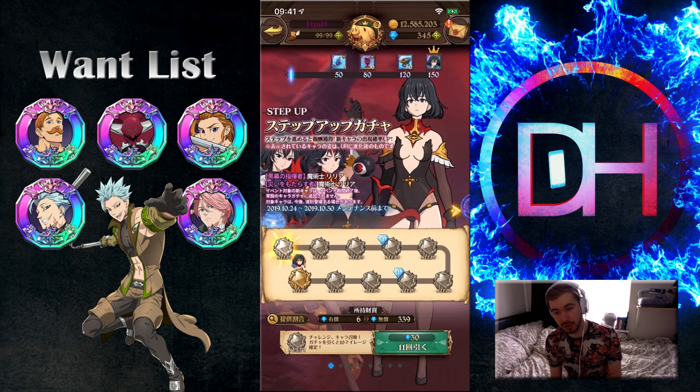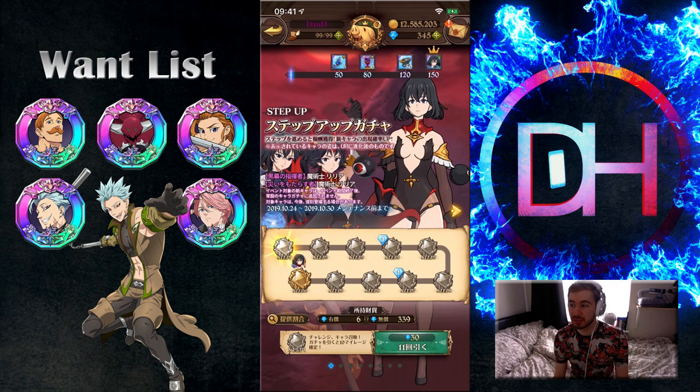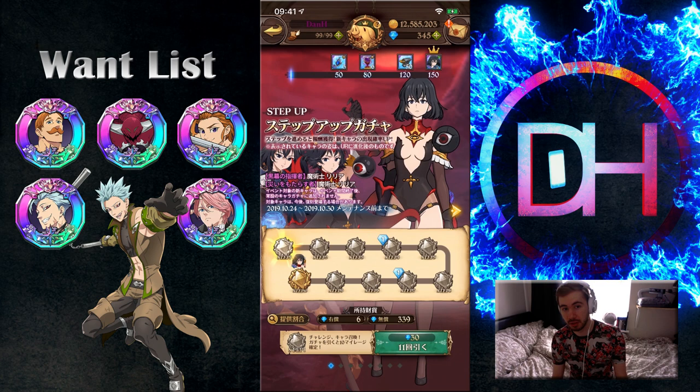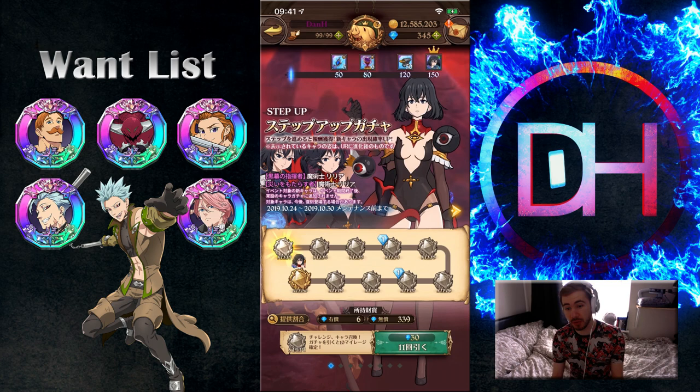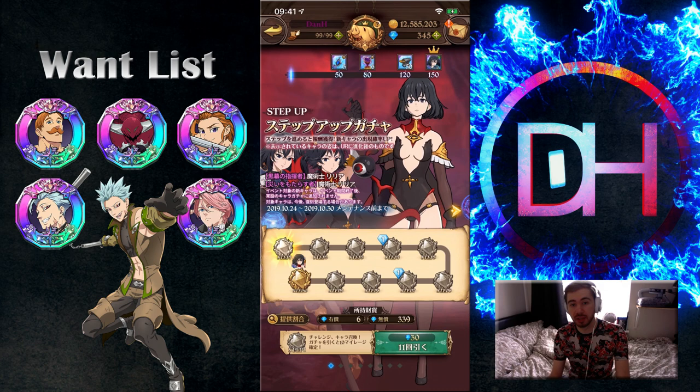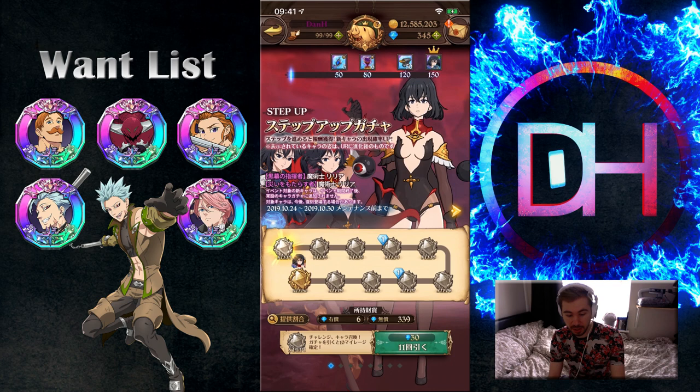Hey everyone, Dan here and we are here today to summon on the Layla banner. She's a really good unit, she's going to be very good in PvP and overall the step up banner is really good. Hopefully everyone did the summoning on the last step up banner because you were able to get the music box item just for summoning, and it extended all your raids from one hour to three hours, which is really handy so you don't have to stress about getting them done or timing out.